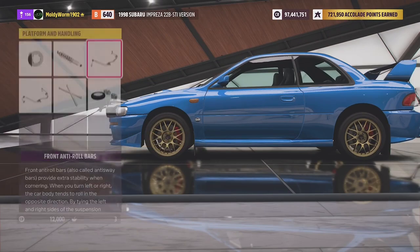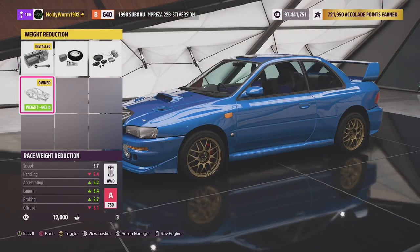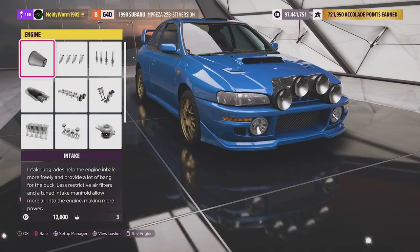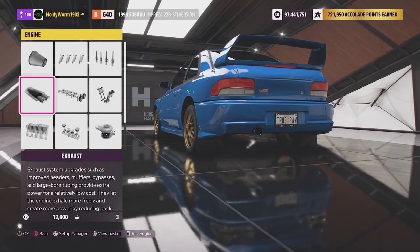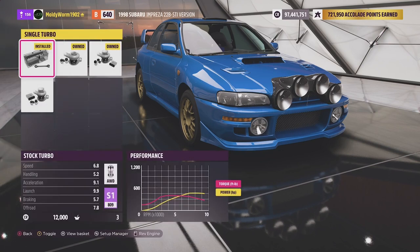We'll put some anti-roll bars on — that might help in the corners, although we do want a bit of oversteer in a car like this to help get around corners more easily. We'll go for full weight reduction and then with full engine upgrades, plus an upgraded camshaft to let the engine rev out a little bit more, we should be into S1 class — and there we go, we're in S1 class.